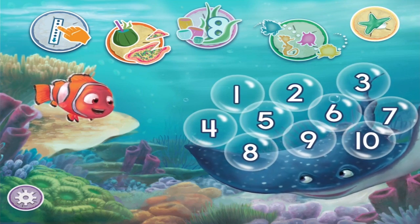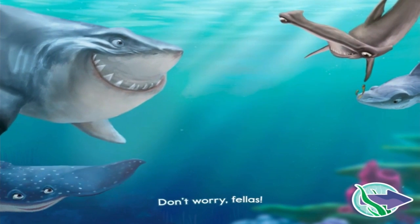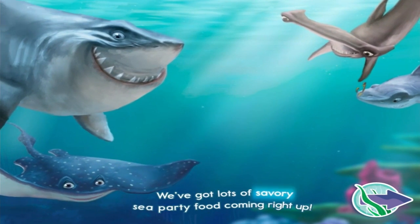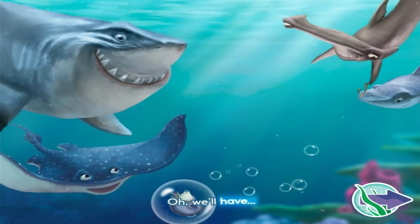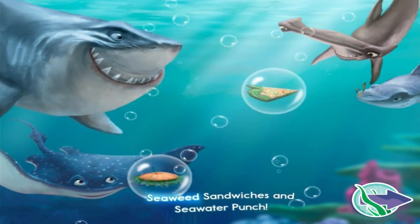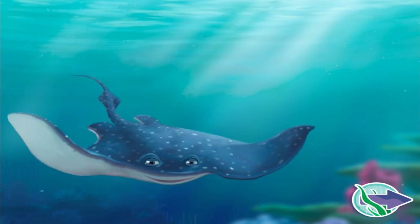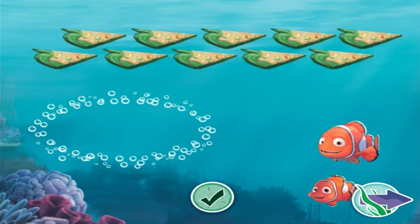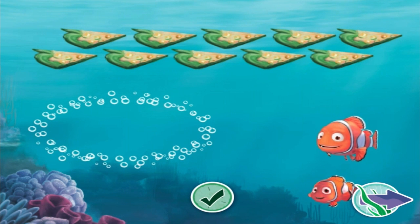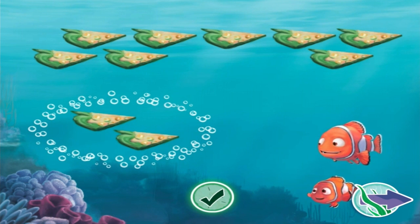Feed the fish! Don't worry fellas, we've got lots of savory sea party food coming right up. We'll have seagrass smoothies and plankton pizza, seaweed sandwiches and seawater brunch! Come on kid, let's start serving the guests. First, count the guests to see how much food you'll need, then drag the correct number of food items from the top of the screen to the guests, and tap the green button to serve them.